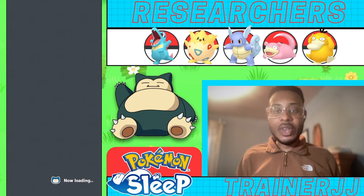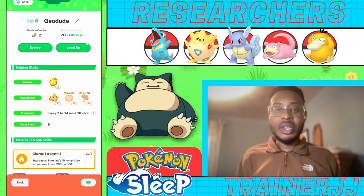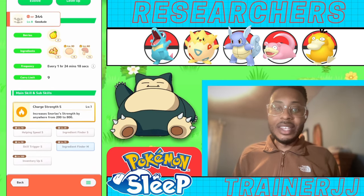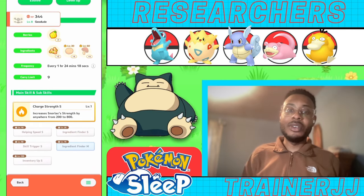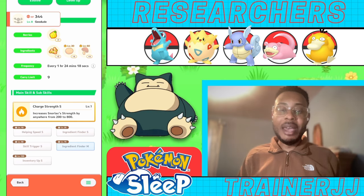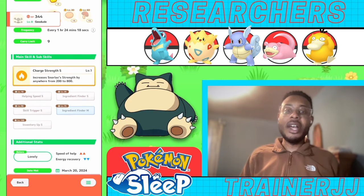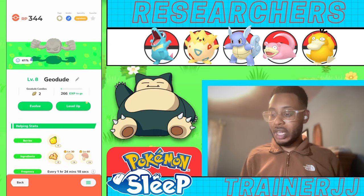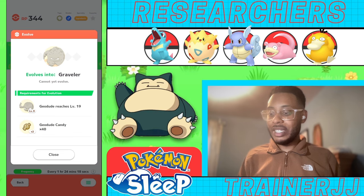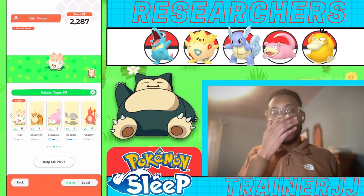Next we've got this Geodude, which is an ingredient Pokemon. It's got Charge Strength as well. Its first ability is Helping Speed S, second ability is Ingredient Finder S, third is Skill Trigger, and then Ingredient Finder M and beyond. It's got a Lonely nature so the speed of help is up. We will evolve it into Graveler once it reaches level 19.